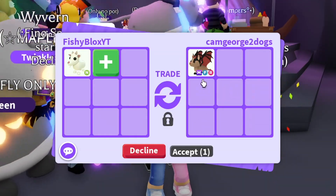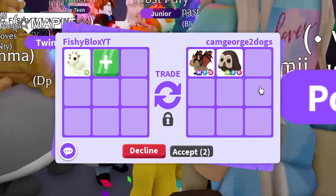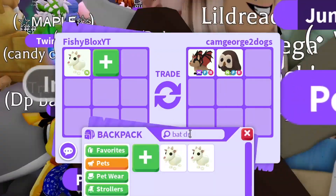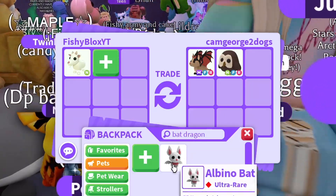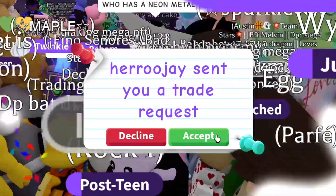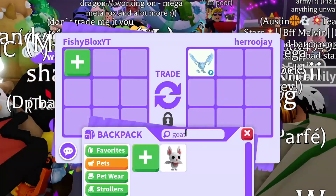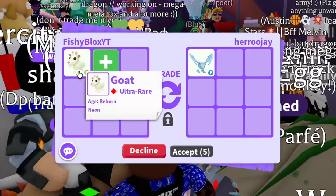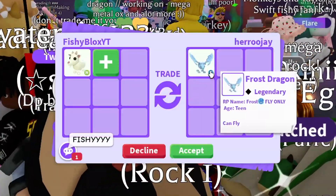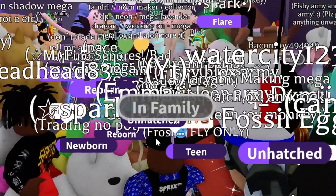Imagine a Mega fly ride Bat Dragon for a neon goat — I don't understand what's going on. I don't think I have anything up to that value. I have this Albino Bat with 'Bat Dragon' as its name, but that's it. It was just a flex and they declined. We got a Frost Dragon again — wait, why did I put that? Let me go back to the goat. A fly Frost Dragon is cool but I think it's fake, so I'll decline.